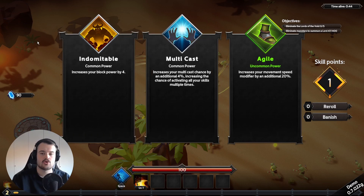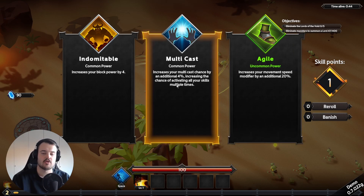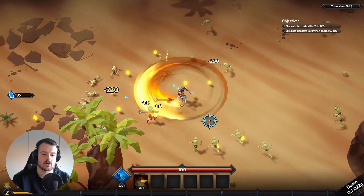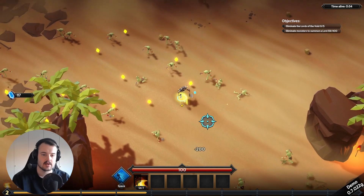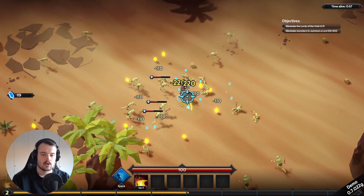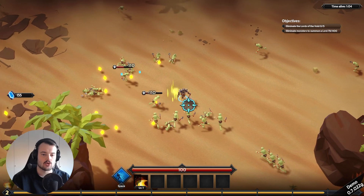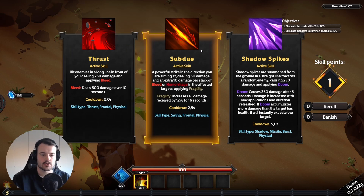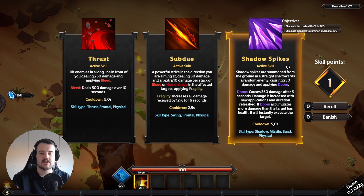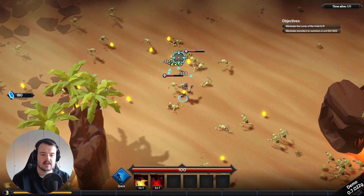Standard upgrade system — choose from three upgrades and immediately there's a rarity introduced. Uncommon power increases movement speed by 20%, but I'd like the multi-cast modifier more because popping our ability twice in the roll will one-shot everything around us. A new active skill appears: Thrust hits enemies in front, Subdue targets where you aim and deals more damage if the enemy is bleeding, and Shadow Spikes is a single-target straight line. I'm going for Thrust to get even more AOE.